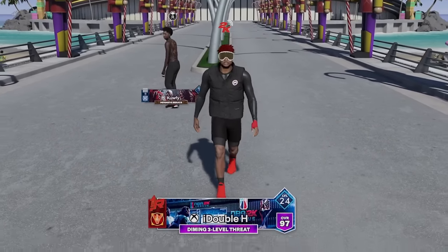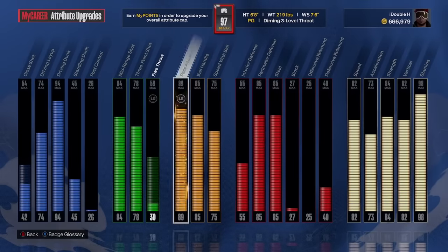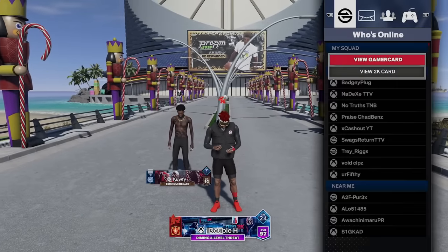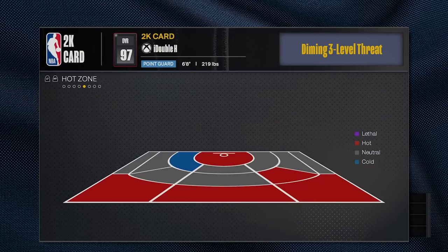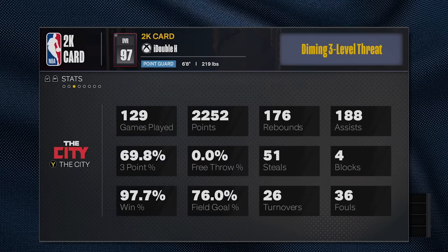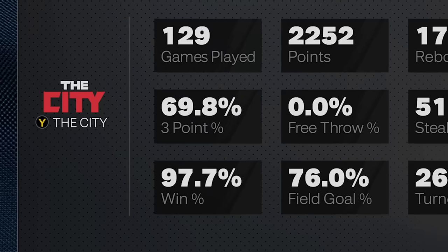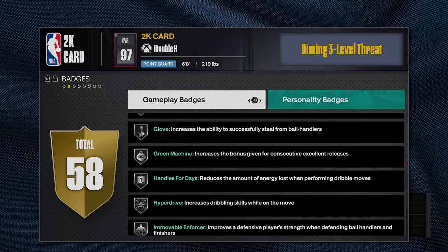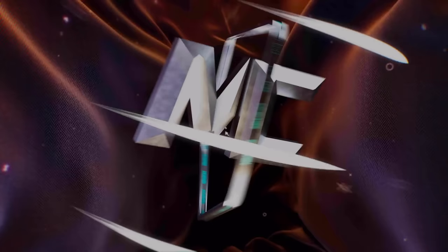I'm on my 6'8" 2-way hero build — link will be in the description. It has a 78 three-pointer and an 84 mid-range. In season three I'm shooting 70% from three with a 78 three-pointer, 98 win percent, and I only have bronze and silver shooting badges outside of gold Mini Magician.